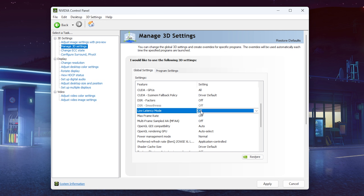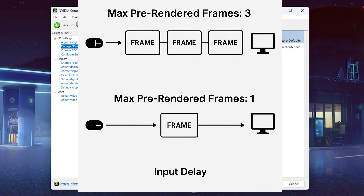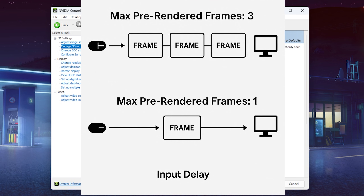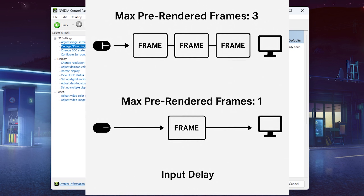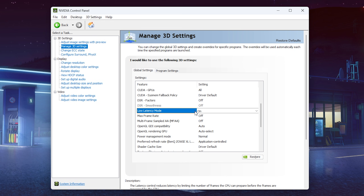Low Latency Mode is basically the same as maximum pre-rendered frames. If you keep it off, you have three pre-rendered frames, meaning the picture you're looking at isn't very up to date. Setting it to On reduces that to one frame, drastically reducing input delay. However, this is the old method — it runs through the driver and is CPU heavy. Most games now have NVIDIA Reflex low latency mode built in, like Fortnite and CS, so you'd rather activate that. But it doesn't really matter if you leave it on here, since the in-game engine version will always override this.